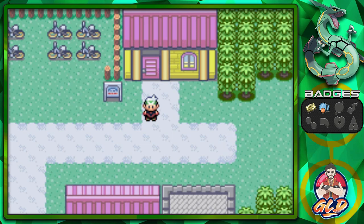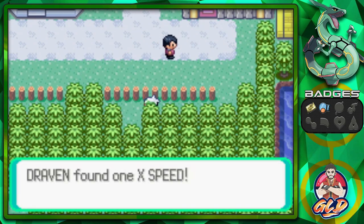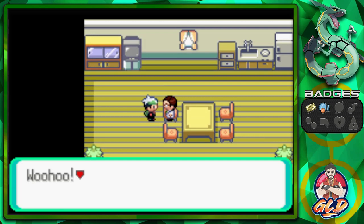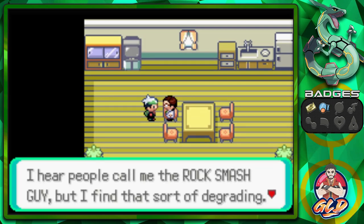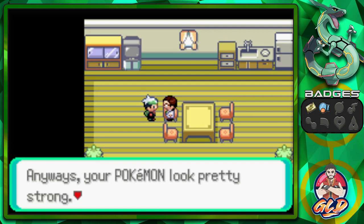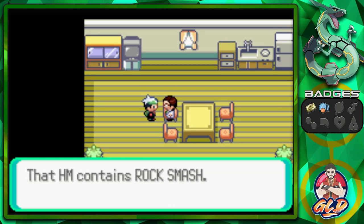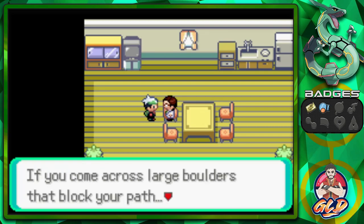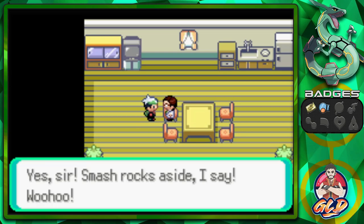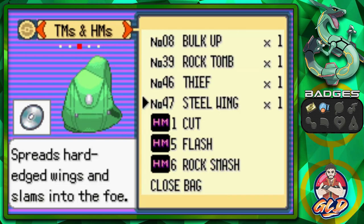I'll register the bike so we don't have to do anything else. If you guys remember, there are quite a few items to grab here, like an X Speed which you might need going into the gym battle. Talk to this gentleman — he calls himself the Rock Smash guy, though he'd prefer 'Rock Smash Dude.' He gives us HM06 Rock Smash so we can smash boulders blocking our path.